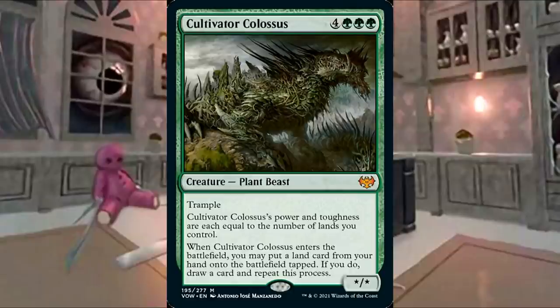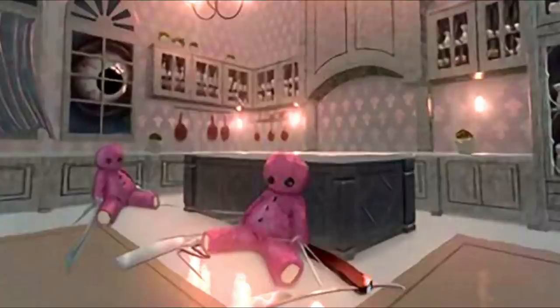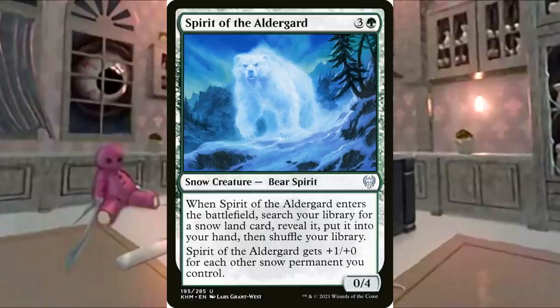There's also Cultivator Colossus, a really popular card in these decks — you drop it with Dollhouse, you get a butt-freaking load of cards. And if you top-deck it later in the game, you just play it and you've got a huge guy. But something you may not have seen as often is Spirit of the Alderguard. Something underappreciated about the Snowbear is that it goes and gets the fifth land you need to play Dollhouse on the next turn, which is more important than you might think. It's pretty easy to draw that third land, but harder to draw the fourth, and especially that fifth land in some games.